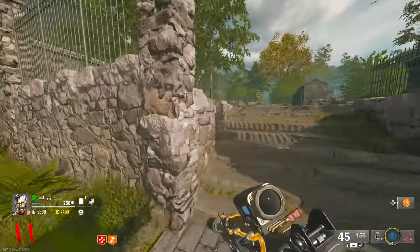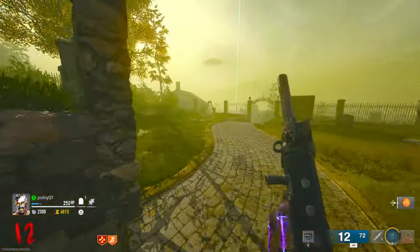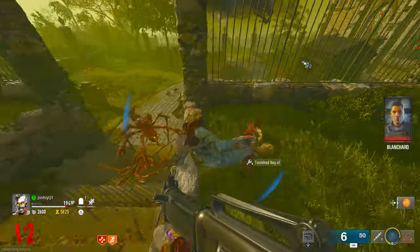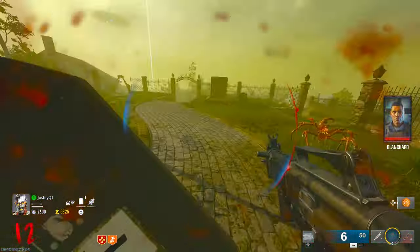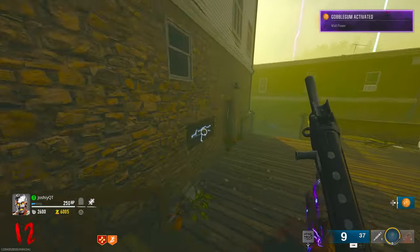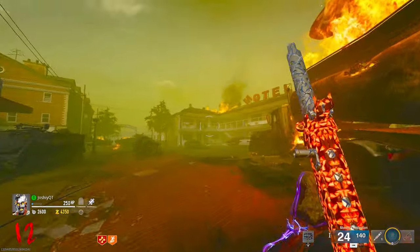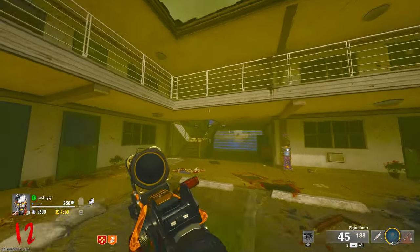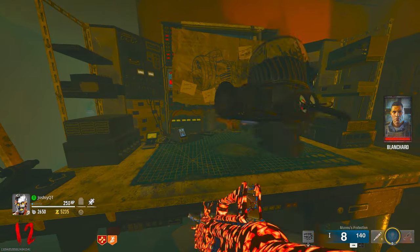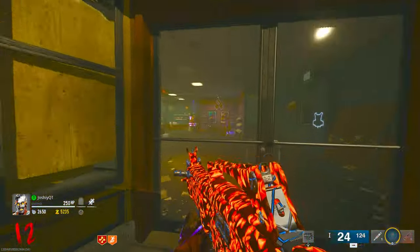I need to wait for the gravedigger zombie to spawn. I usually do this step first but I just didn't this time. He usually spawns during the vermin round, which makes life a lot easier. He's right there — I told you he was going to spawn. Now I've got the key. I'm going to use the war power gobble gum, run down here, and buy this off the wall — it's pack punched, which is kind of mad. The reason I'm pack punching this is because when I get the jet gun it'll replace one of my guns, so I want to keep this one.